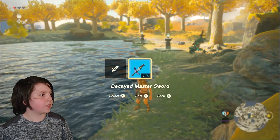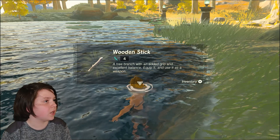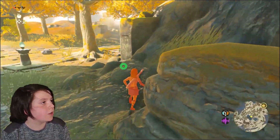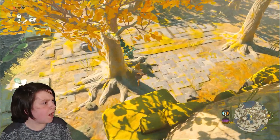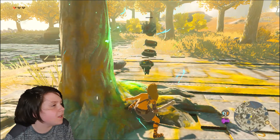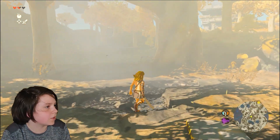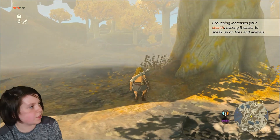I gotta use the Master Sword? Wait, what's that? Wooden stick — it does four damage! Oh okay, I have it. I really need that to survive right now. He has a boulder?! I'm not a boulder! Sparta! Crouching increases your stealth, making it easier to sneak up on foes and animals.